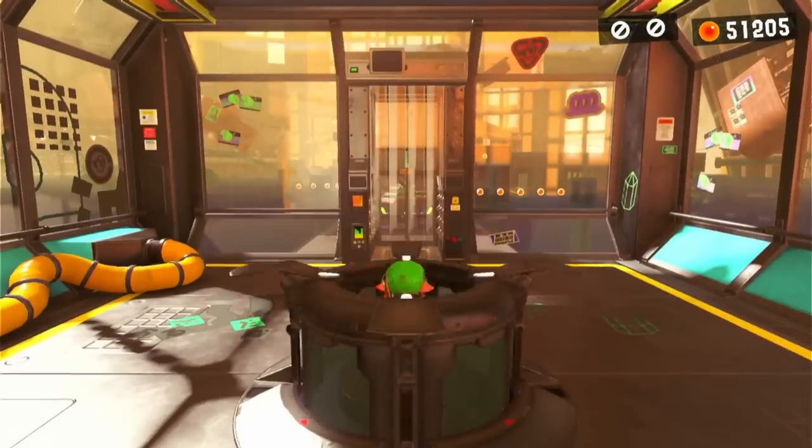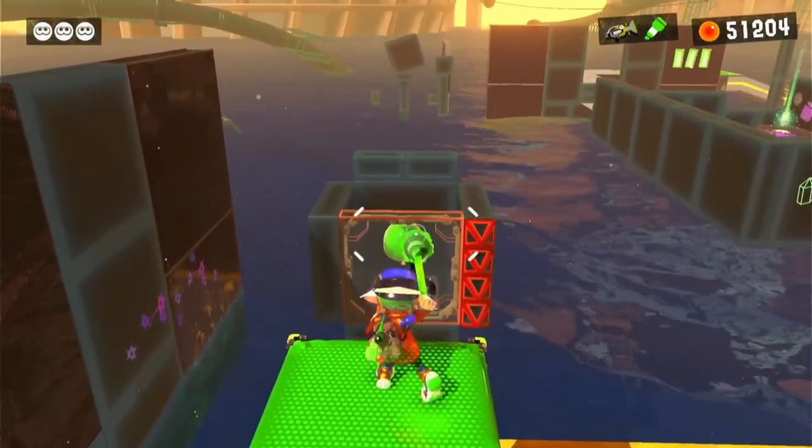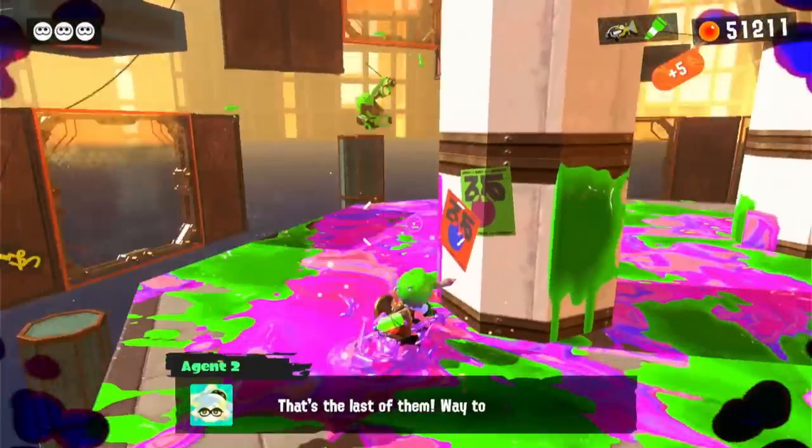'Learn to Reflect, and This One's in the Bank' was our final level for Section 5. All we had to do was hit some advanced bank shots and then fight some enemies at the end of the level. Zero squids.